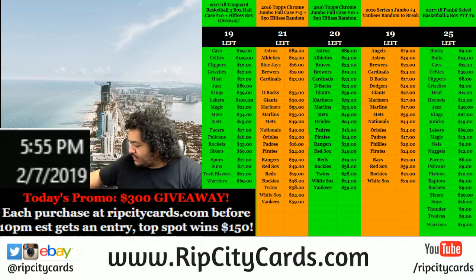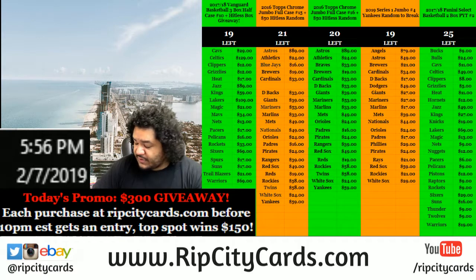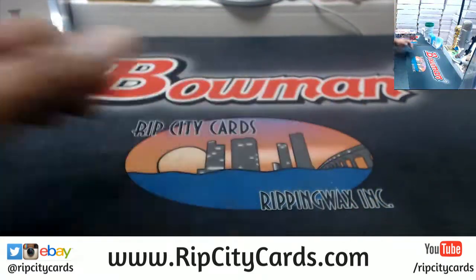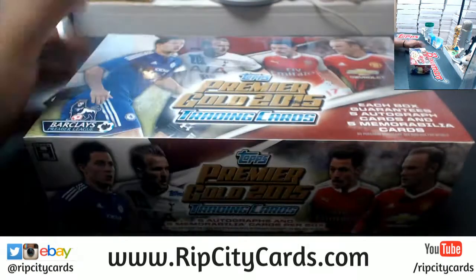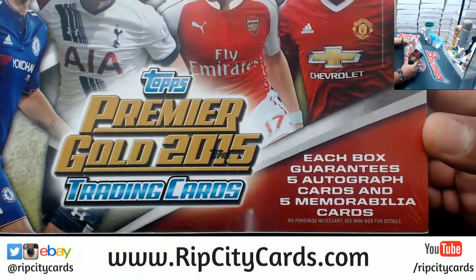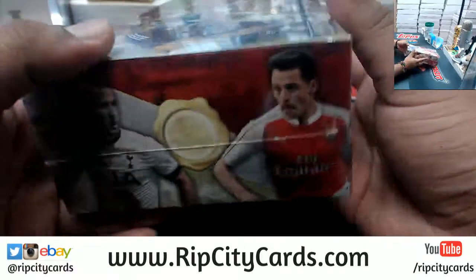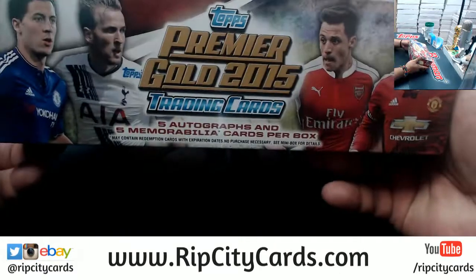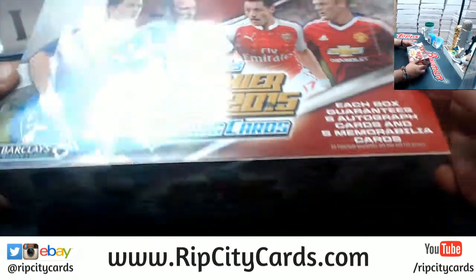What's up everybody, we're gonna do something we rarely do here — it is a box of 2015 Topps Premier Gold Soccer. It is one box and it is a random hit random break number one, which means everyone's gonna get a hit guaranteed but it's gonna be random. Each box guarantees five autos and five relics, so everyone's gonna get a hit. I've never ripped open this product so I'm quite interested.